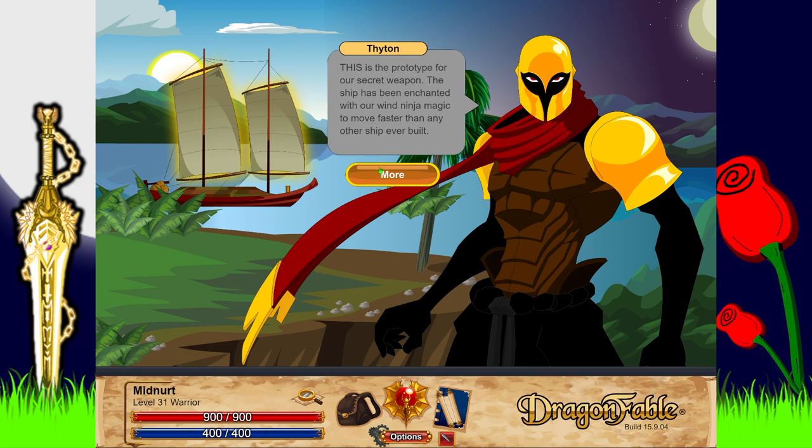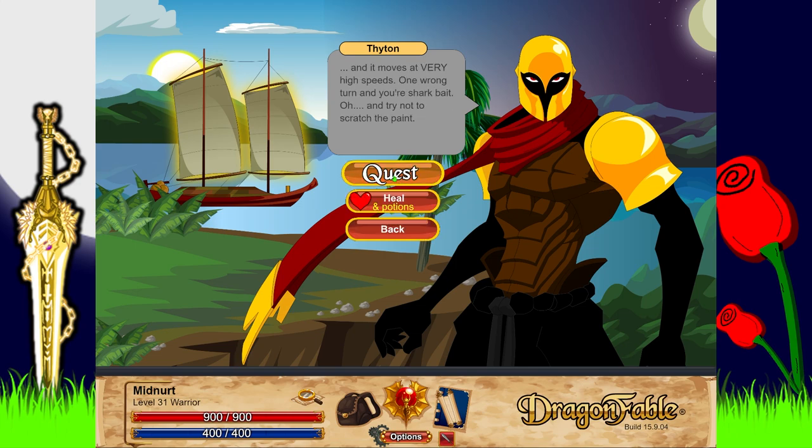This is the prototype for our secret weapon. The ship has been enchanted with our wind ninja magic - faster than any other ship we've built. It only requires a crew of one. I'd like you to test the ship, Midnerd - see if you can get through the pirate blockade under the expected time. This will be a dangerous mission; the pirates may try to board and destroy it, and at very high speeds one wrong turn and you're shark bait.